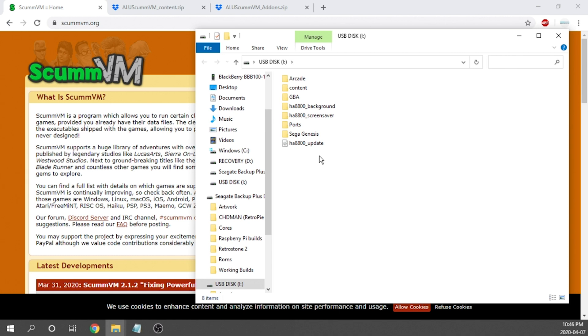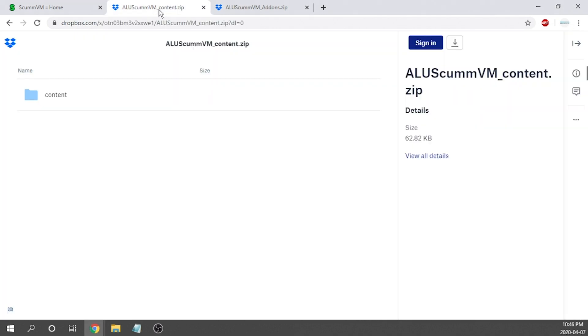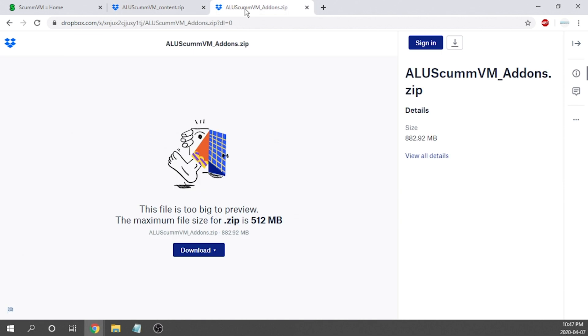He's given us a couple of links, and as always they'll be in the description. The first link will take us to a Dropbox area where it will be called ALUScumVM underscore content — you want that if you followed the last video where we got Flashback up and running. He's kind of packaged it all together, so it's really simple, just drag and drop on the USB. The next thing he's bundled in is access to all the UCE files he's already pre-made, called ALUScumVM underscore add-ons. We're going to download that as well to our desktop.